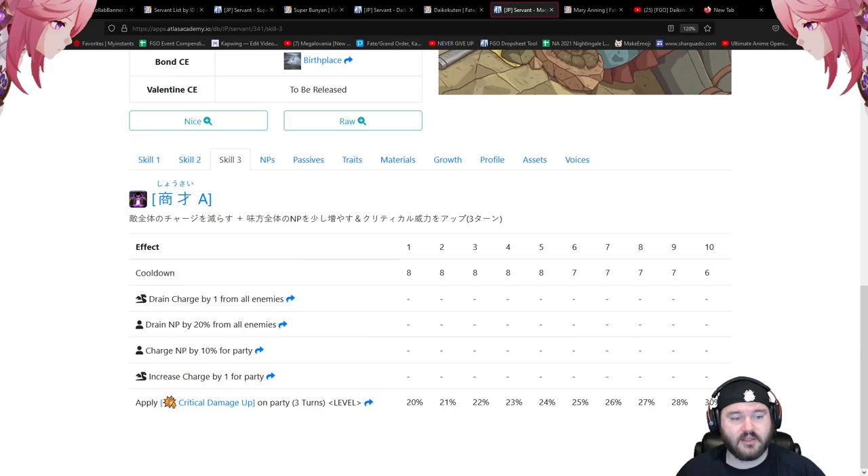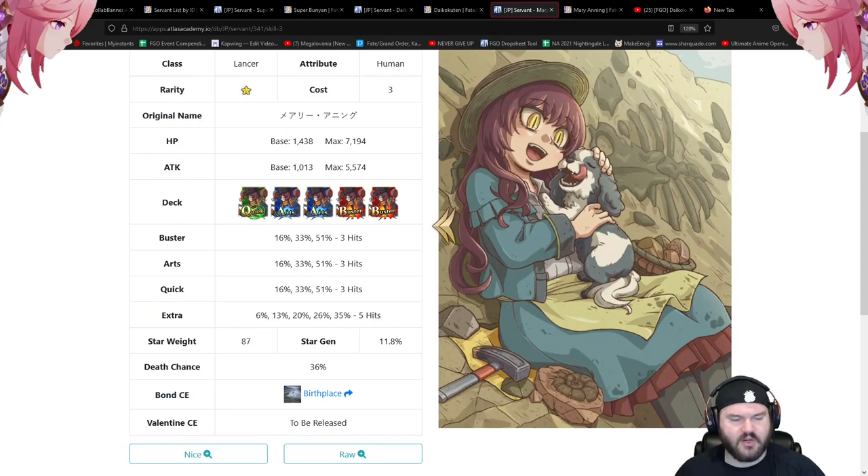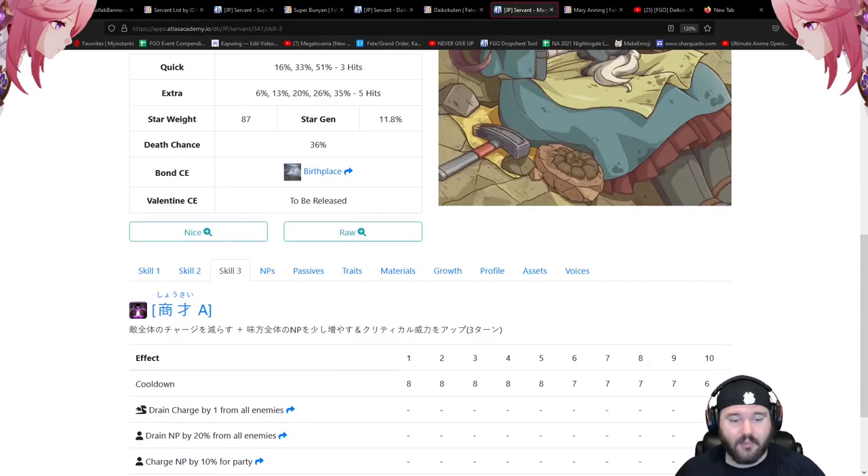This is an impressive kit for a one-star. I'm very happy to see such a powerful low-star added to the game. Not game-breaking or meta-redefining, but very good. The star weight of 87 is right on par with other low-star lancers — a lot of others are 89, Leonidas is 89. Star gen is fine, not your calling card but not zero either.